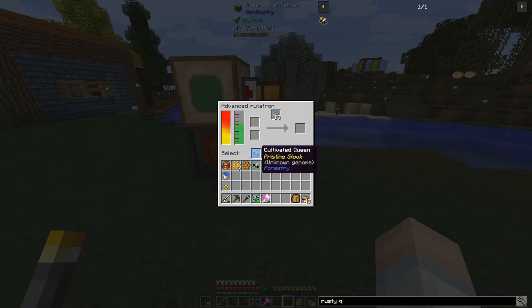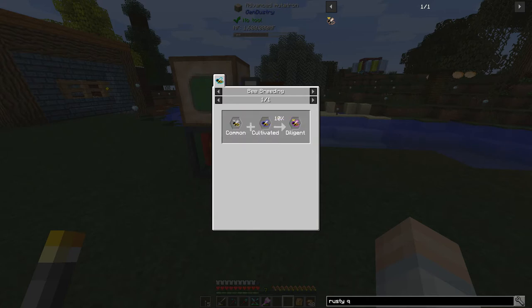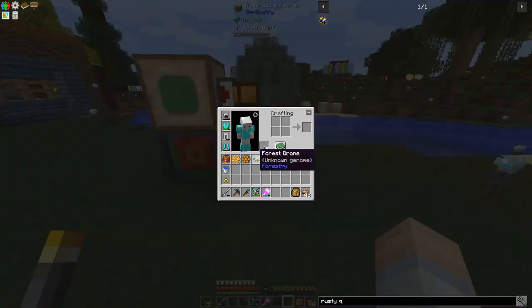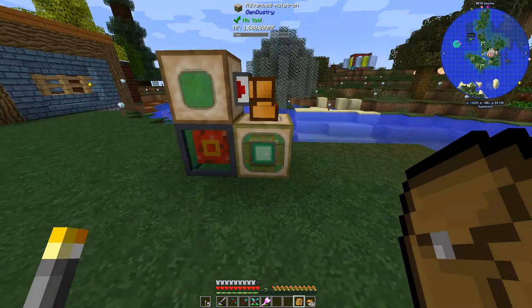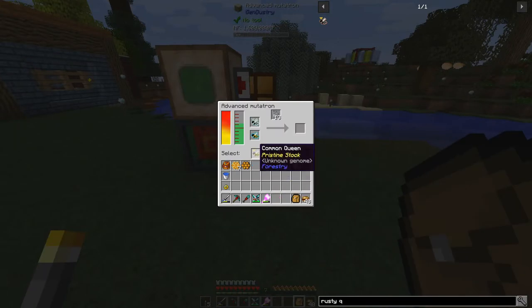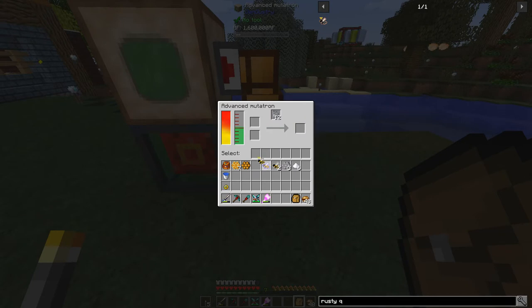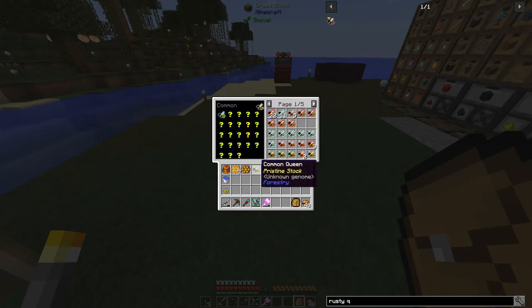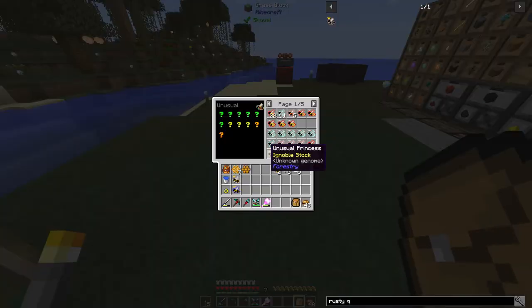We've got common princess here and a forest drone with unknown genome. So we're going to take common princess, put her in there, forest drone there, and we've got labware in there. We should get cultivated queen. That will give us - let's go back - resilient: industrious and diligent. So if we get a common princess and a cultivated drone going we should be good. Forest drone - we've got a meadows drone there but let's see: wintry princess and forest drone can get a common queen. I've set some other apiaries up.